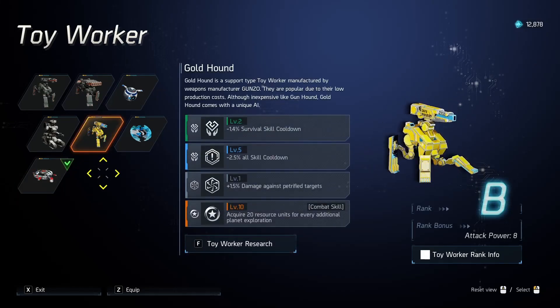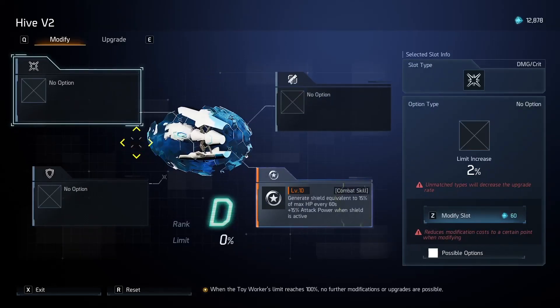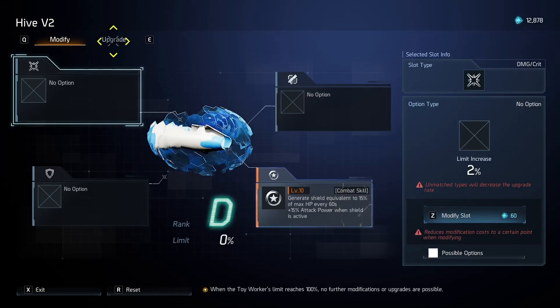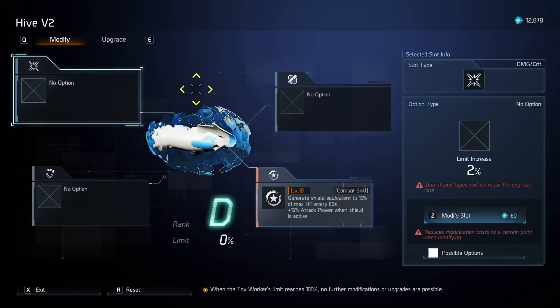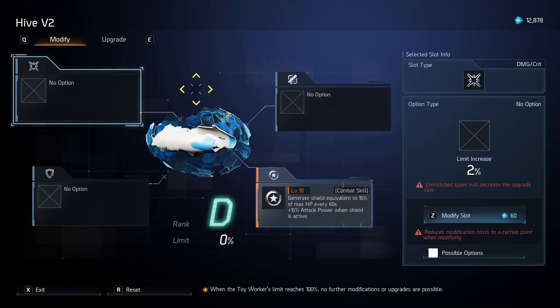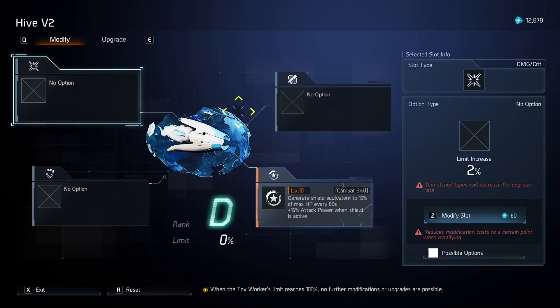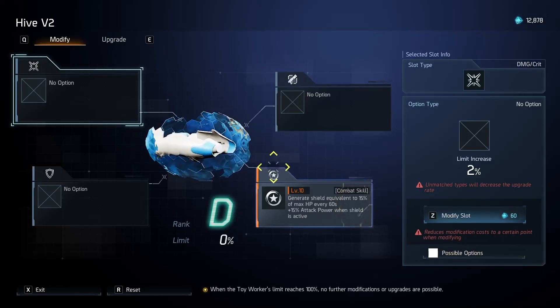My Gold Hound's not upgraded too well, and I'll go into that in a second. So we're greeted with this screen when you click on your toy worker. You have the modify window and an upgrade window. In the modify window, this is how you apply your upgrades to your toy worker, as well as re-roll and basically choose what you want without much freedom of choice. There are very specific things that you can get.